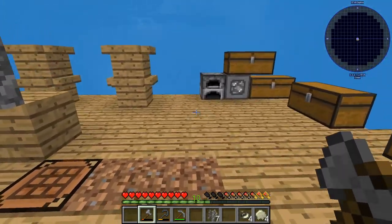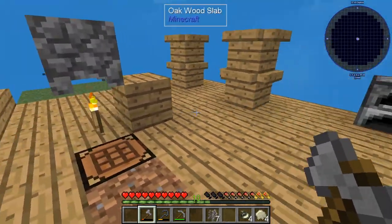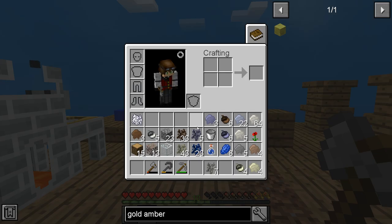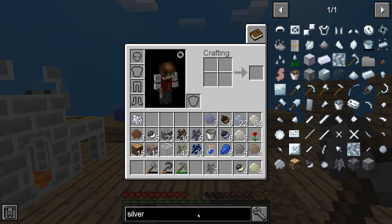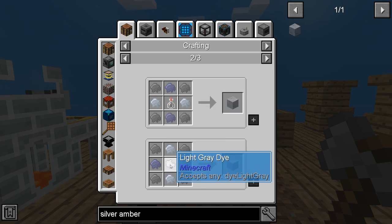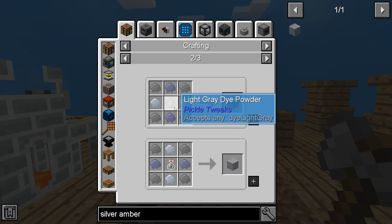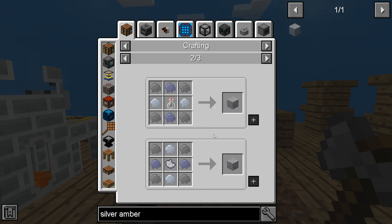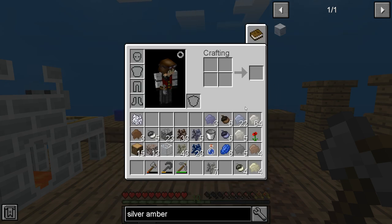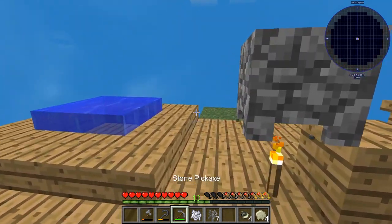So let's go with silver now — silver amber. And silver amber takes light gray. Now, how are we going to get light gray? Light gray would be some form of bone meal and other material — a white tulip makes light gray and an oxeye daisy makes gray. So we may be able to get that from doing more bone meal.